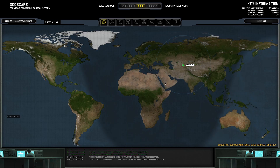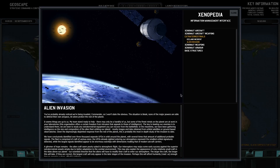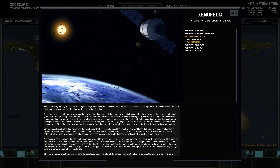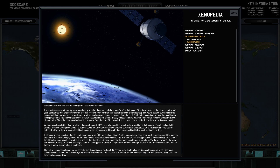Let's speed time up a little bit. This circular area is where our radar can detect aliens. We've now completed our first research project. The briefing reads: you've already noticed we're being invaded, Commander. The situation is bleak. None of the major powers are able to defend their own airspace, let alone protect the rest of the planet. It seems things are up to us. My team stands ready to help — there may only be a handful of us, but some of the finest minds on the planet are at work in the labs.